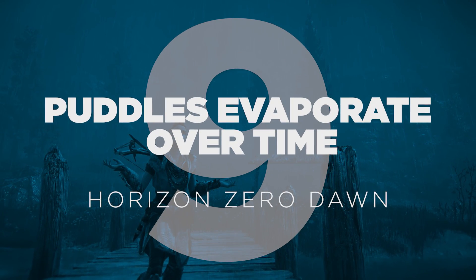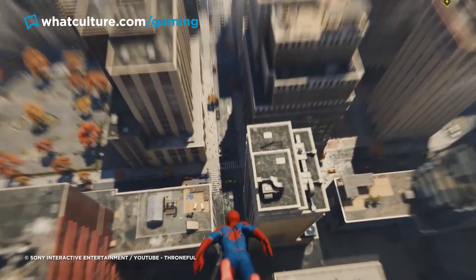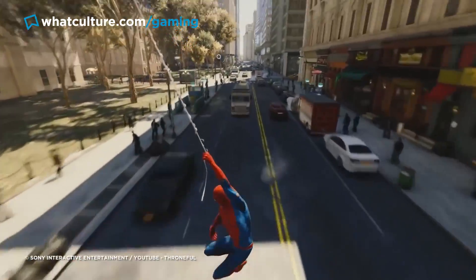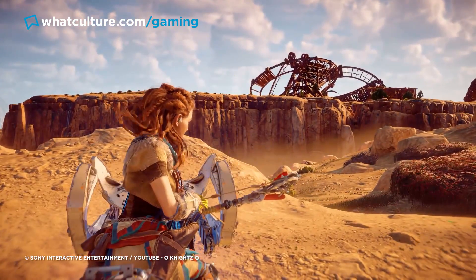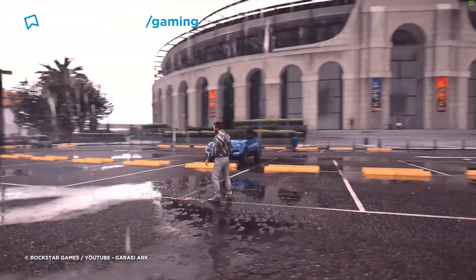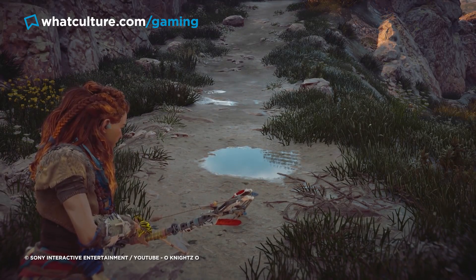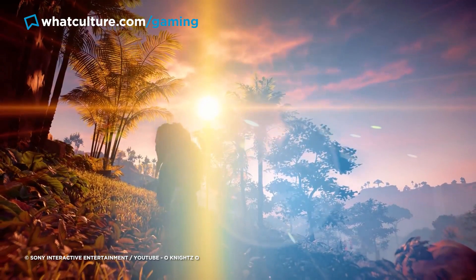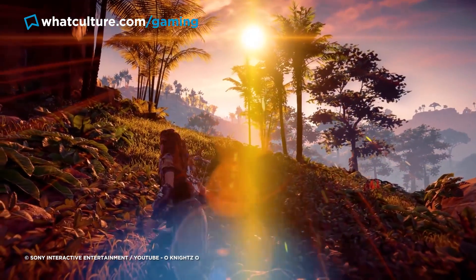Number 9: Puddles evaporate over time — Horizon Zero Dawn. Spider-Man might have spawned Puddlegate across 2018 thanks to puddles that differed in size from trailer to gameplay, but just one year prior, puddle tech was on full display in Horizon Zero Dawn. Similar to how GTA 5 also features small bodies of water that evaporate over time, Horizon's weather storms will leave behind puddles that slowly fade away if you stand around and watch them long enough — the definition of a pointless game detail, but still a cool way to convey the passage of time if you're out on a hunt long enough.